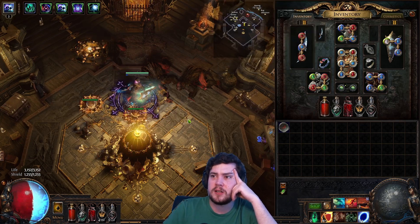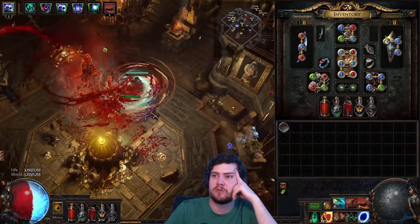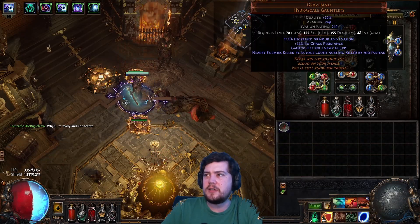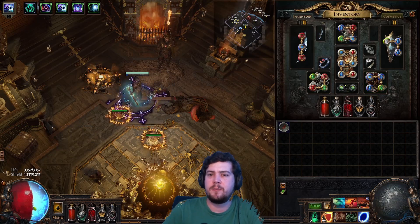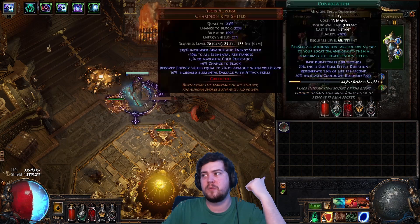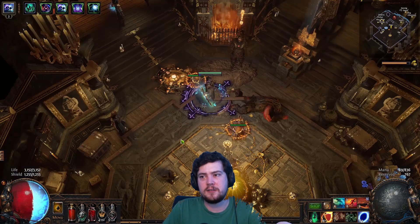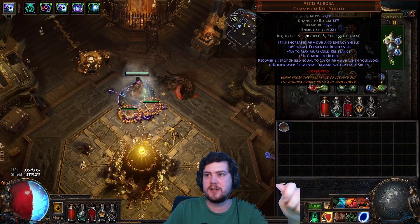The minus seven to non-channeling skills doesn't actually matter, but it helps when I'm spamming Flesh Offering. You just need one, but I want to make sure I have mana for shield charge and stuff. The gloves and the boots are the most luxury thing about this build. I'm barely pushing four and a half K effective life, but with all the armor I have and the energy shield recovery from block and the vine shield, it's actually quite tanky. I can get to 28 Simulacrum waves with this setup with an Aegis - it's kind of insane.